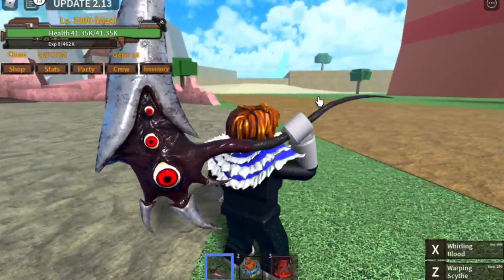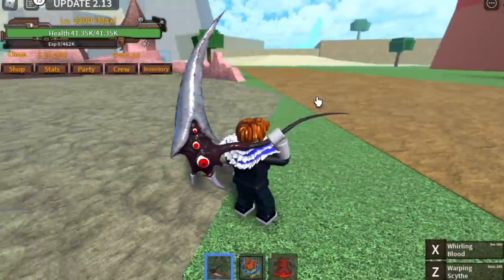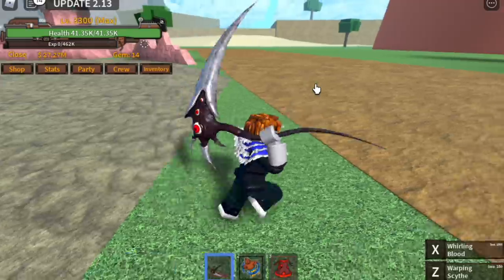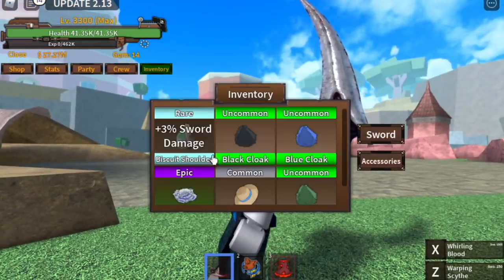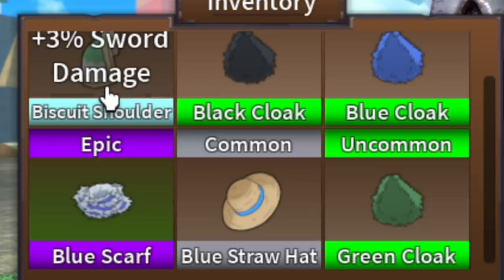So now we're gonna try it. First, let's look at the outer side. This sword really looks cool. Where are those eyes? 3 eyes. Looks like a beak. For me, it looks really great. How about you guys? Comment in the comment section. For the accessory, I think you should use the biscuit shoulder. I use the blue scarf because I'm using Devil Fruit.